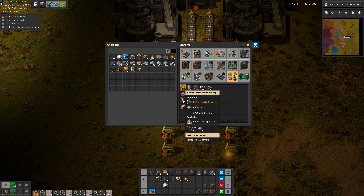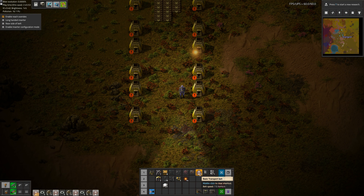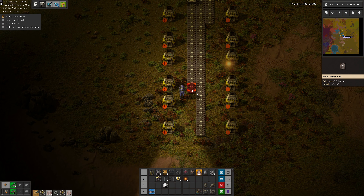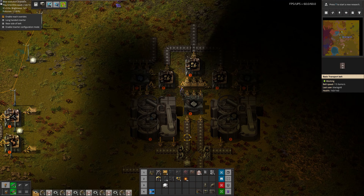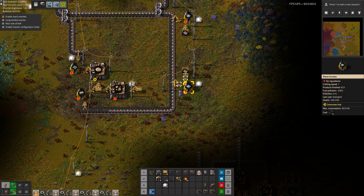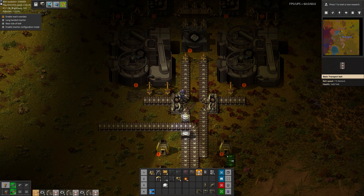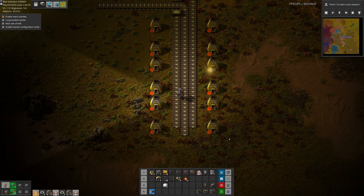Okay, there's our 12. You don't want to go nuts too early — you want to make sure you actually have enough resources to build the things you want to build, because it could be really annoying to run out of resources when building big stuff like this.